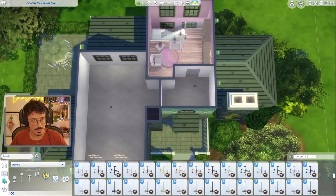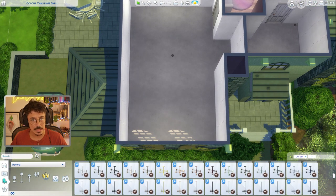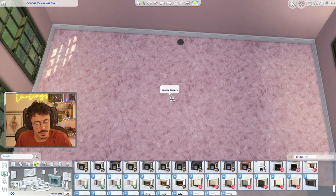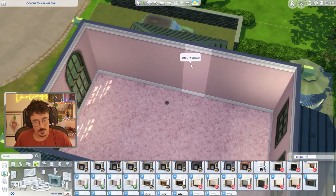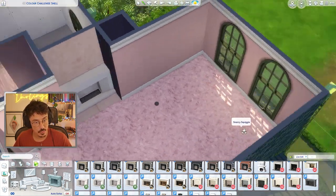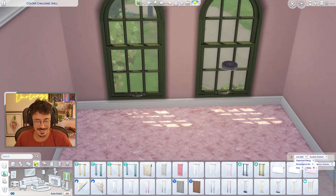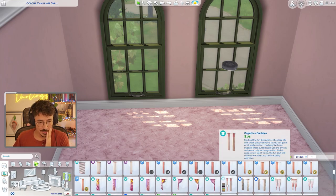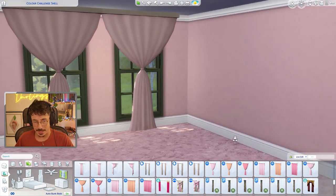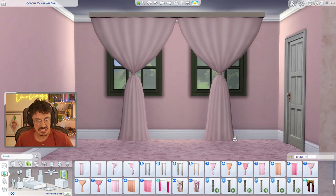We're finished with this floor and going upstairs to pick the colour for the bedroom. The colour is pink. Okay, pink it is — I'm just going to use my initiative and go for a nice pink bedroom. We're going for this fluffy pink wallpaper from the new Pastel Pop Kit — it moves when you run your mouse over it, it whibbles around. We're also using this wallpaper from Charlie Pancakes. There was no pink fireplace so you'll have to let me off using a white one. We need some pink curtains — we're going for these ones from My Wedding Stories.